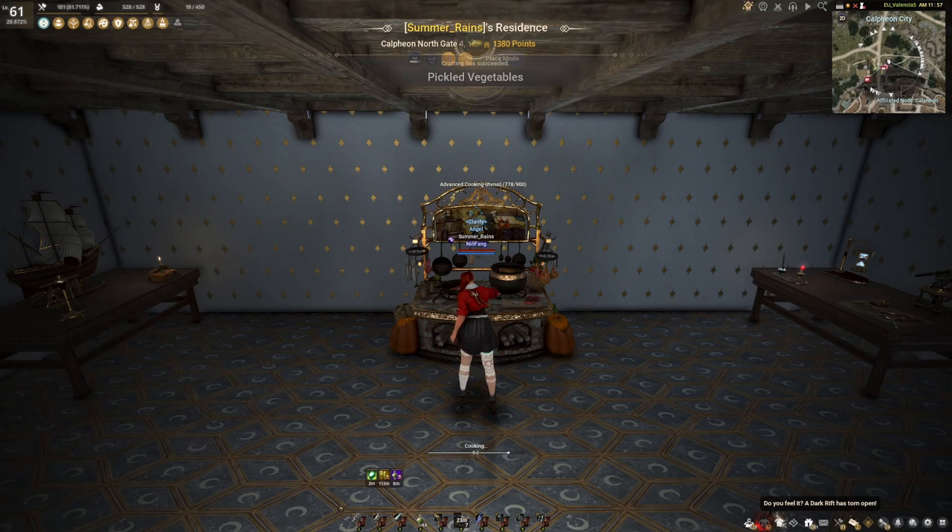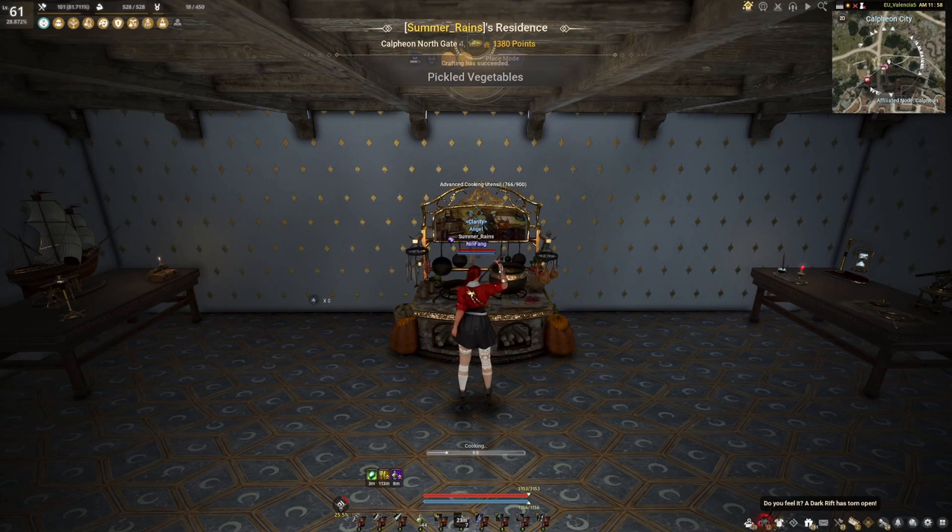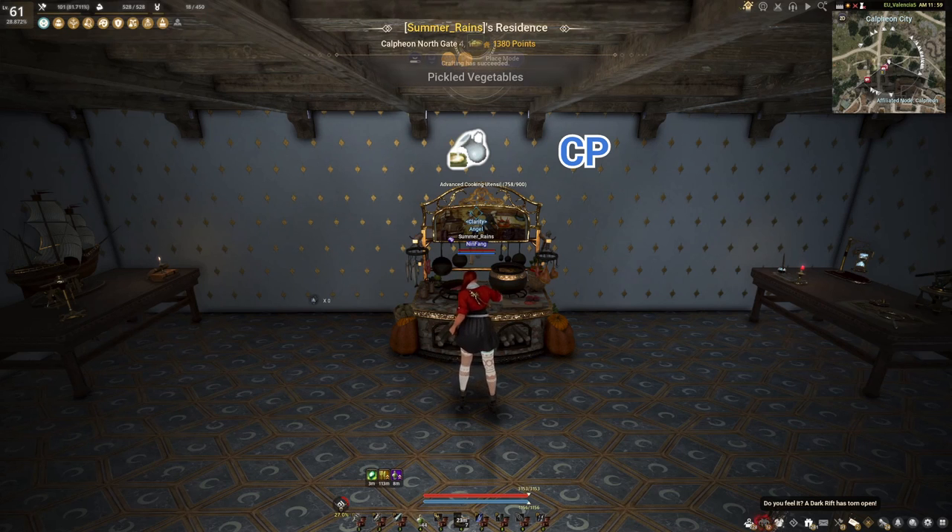First step is cooking for byproducts. See this pile of silver? This is how much money we can make just from byproducts in one hour of semi-AFK cooking. Anyone can do it, it's super simple. Every time you finish a craft, there's a chance to drop a byproduct called Witch's Delicacy. You can turn them in for beer, milk, or contribution points. Milk and CP are the go-to options — we'll look at milk now and come back to CP later.